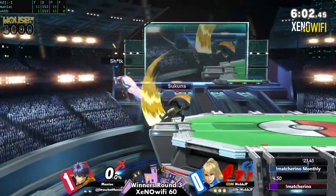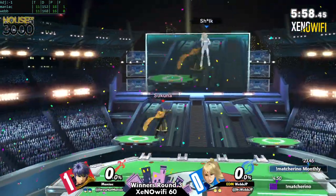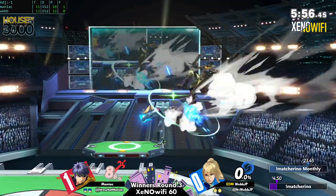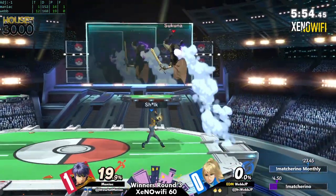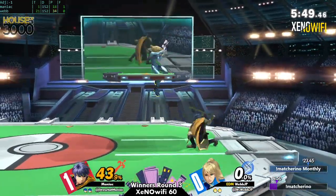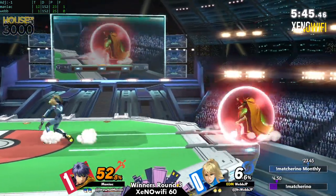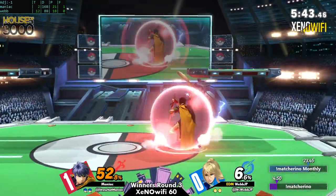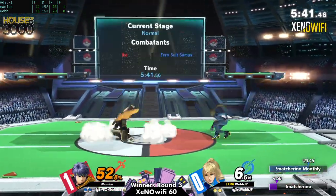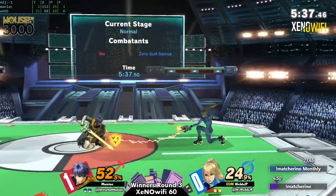A game plan change — it wasn't like there was something very specific he wasn't doing right. He said 'no, I need to be applying pressure here, I need to fundamentally change the way I was approaching this matchup.' He's going for harder reads — that up-B callout earlier — and right now just pressuring Maniac's face a lot more effectively.